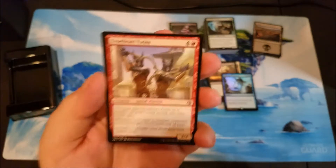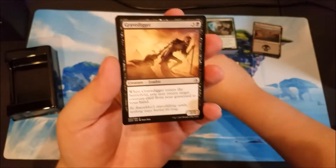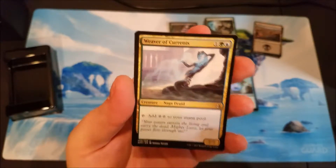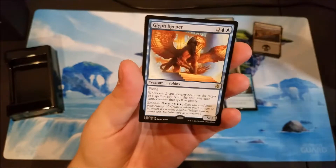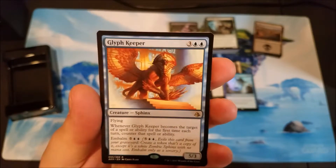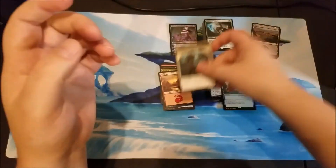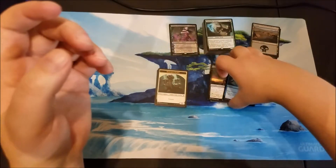I can already tell just by feeling there's no foil in here. True Heart Twins, Grave Digger, Weaver of Currents, Glyph Keeper, and we got a hybrid. So there it is - clearly the pack with the dude on it won.